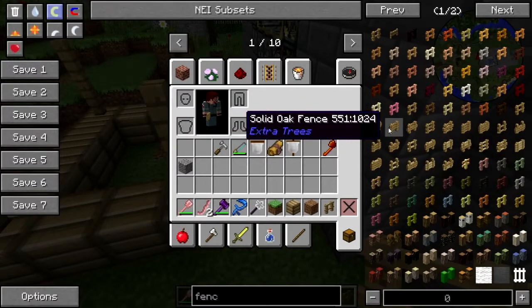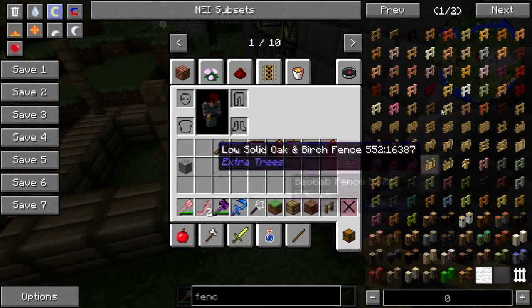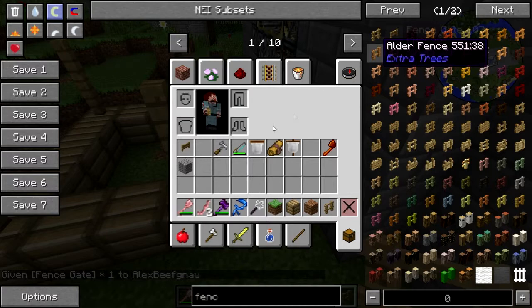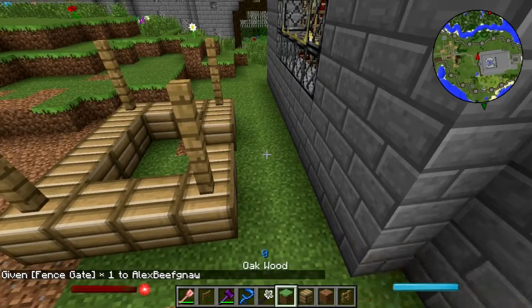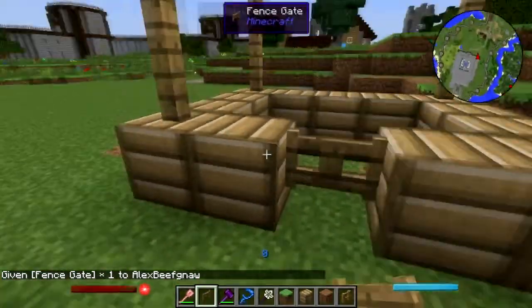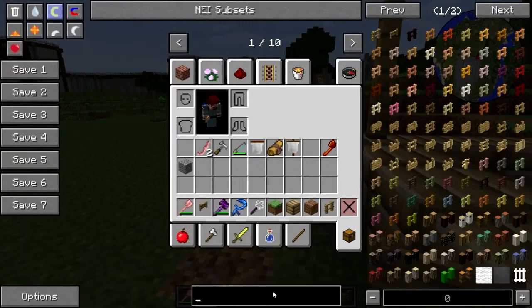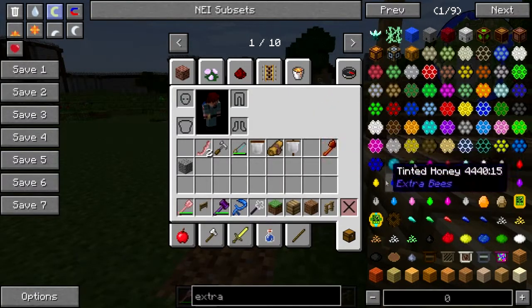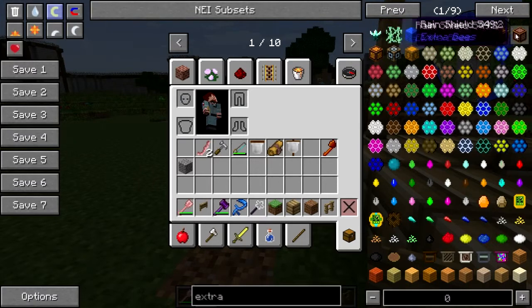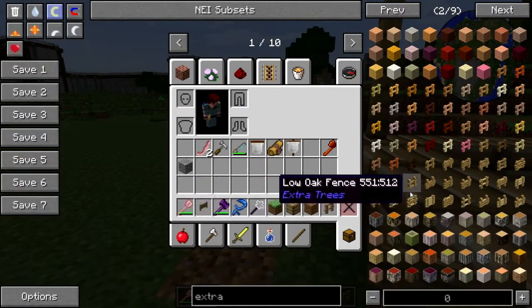Embedded oak fence — this is all extra tree stuff. So yeah, all the adult beverages we were stocking the pub with, that's all Benny's stuff, and apparently that is Extra Trees stuff. Extra Trees has like a fermenter and a distillery or something that go along with Forestry. Extra mutator frame housing range — that's all Extra Bees. Extra Trees — that's what I want.